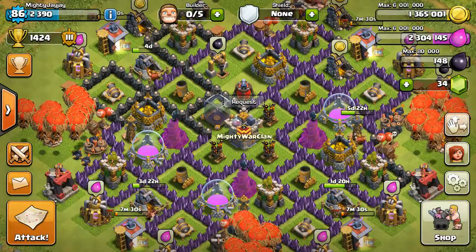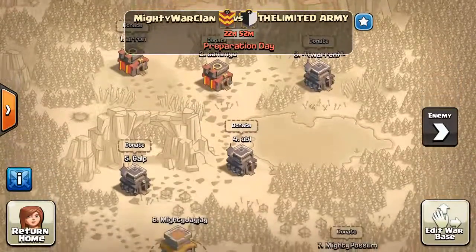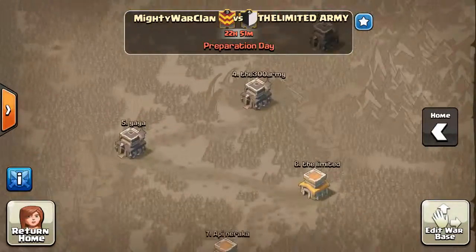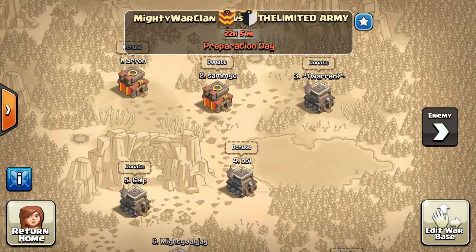So yeah, that was the last war. Well done to Sammy, Ian for pretty much winning the war for us — I mean everyone else really helped. Parson's attack was really good, Jaguar cleared up low. This current war, you can see we have two Town Hall 10s and three Town Hall 9s, and the other clan have exactly the same. So this is going to be another close war I think. And that's all I've got for today — until next time.